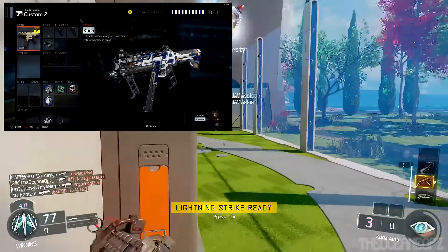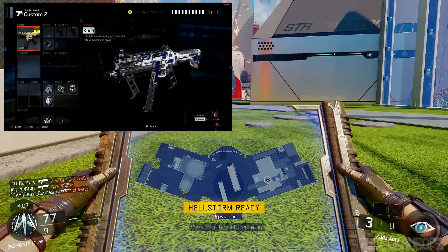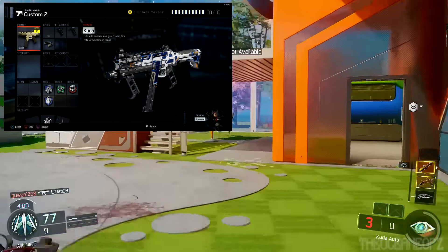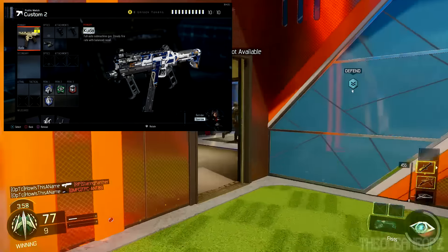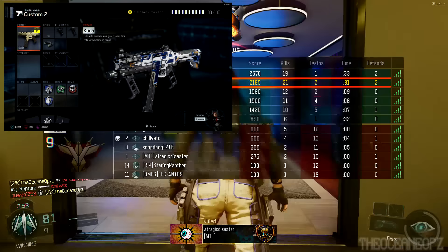The perks I'm using on this class setup are 6 Cents and Flak Jack — that's my perk 1. Flak Jack because who wouldn't use it when you're playing hardpoint or some objective game mode, since people are going to be throwing nades, semtex, and all that to you in the hill or on the flag. So use Flak Jack.